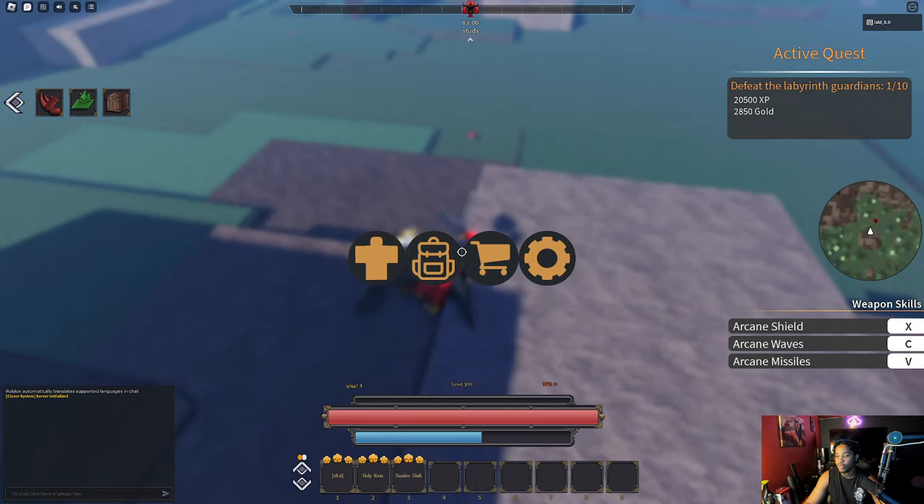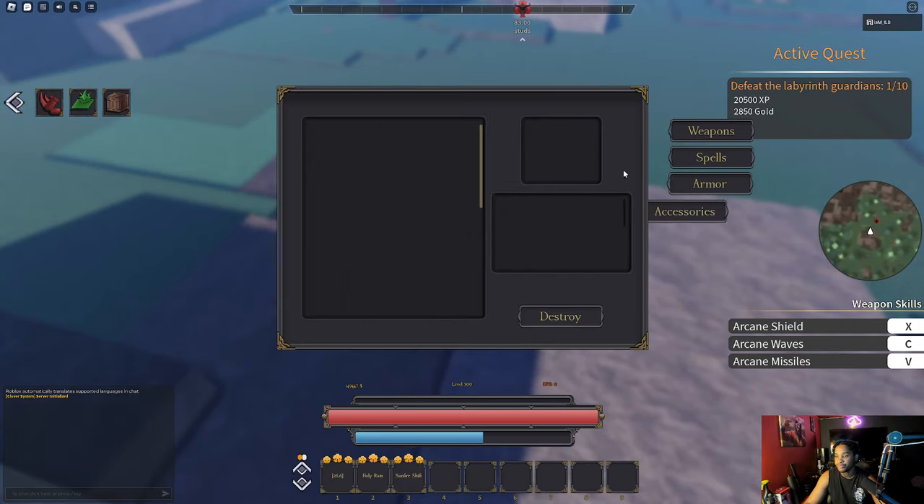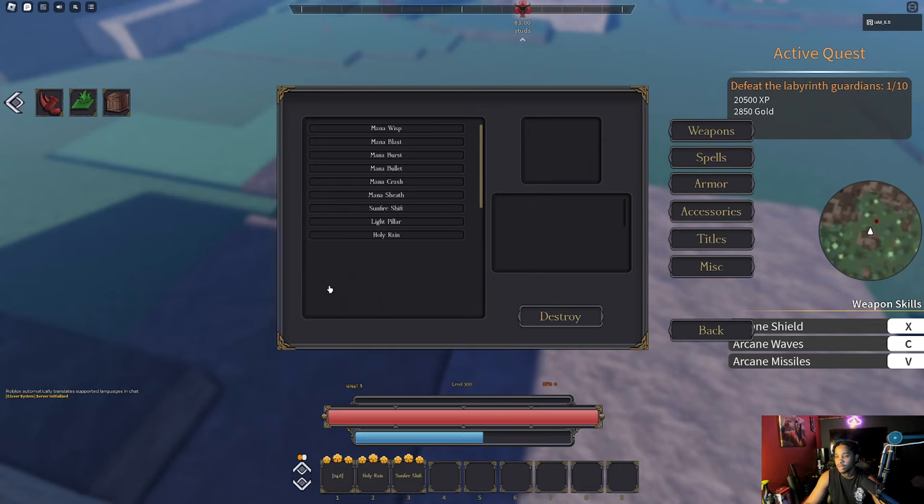You can actually AFK this with light magic too. So it could be a way for you to AFK and then wake up the next morning with a lot of soul fragments.